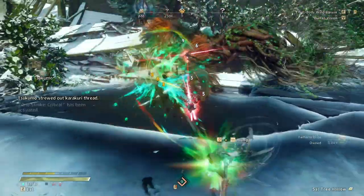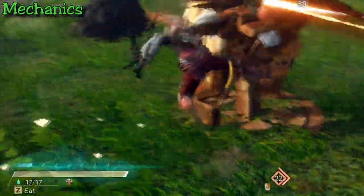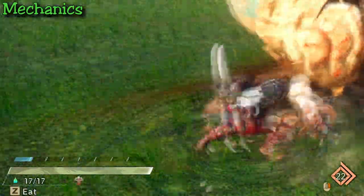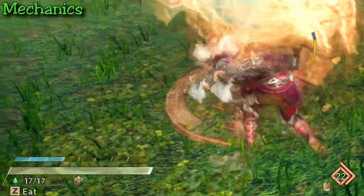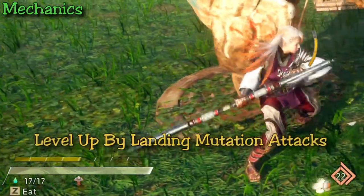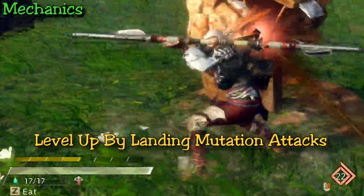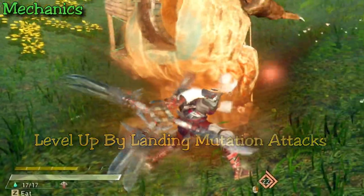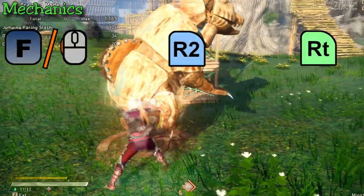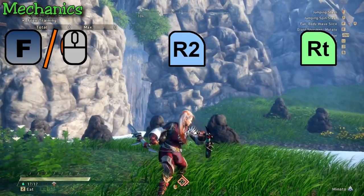Starting with the mechanics of the staff: like most weapons, your goal is to fill up a gauge at the bottom left to unleash a powerful attack. The difference is this weapon doesn't fill up the gauge based on hits or damage — it levels up based on the number of karakuri mutation attacks that you land. By clicking R2 or RT you can mutate between four different forms: the original staff, twin fangs, giant shuriken, polearm, and back to the staff.